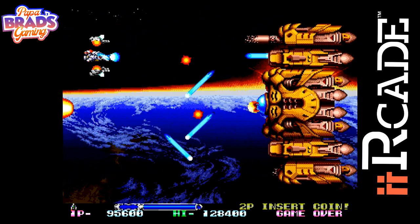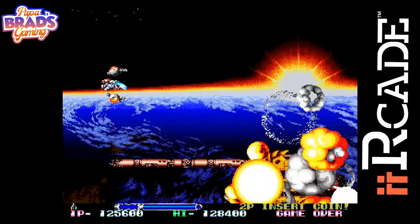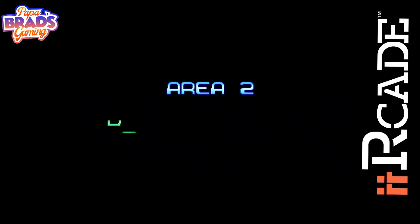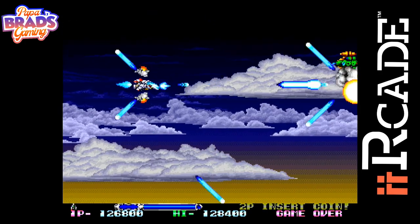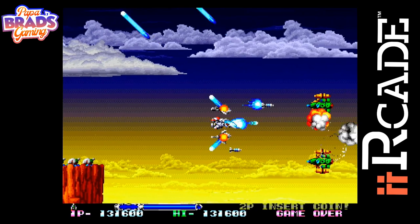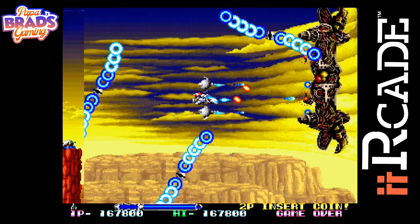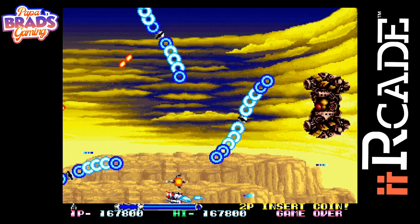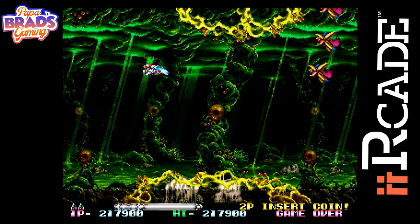R-Type Leo features multiple deviations from the R-Type gameplay structure. The most notable change is the removal of the Force, a shield item from previous installments of the franchise. In this game, the player is instead given two side-bit satellites that follow them and pirate enemies. There are power-ups that can be collected to grant Leo access to new weapons, including a powerful laser beam, a homing shot, and a laser that reflects off of walls.